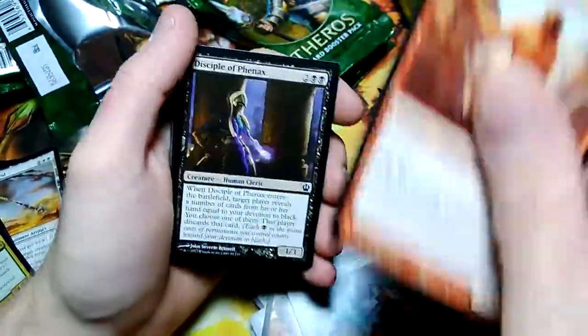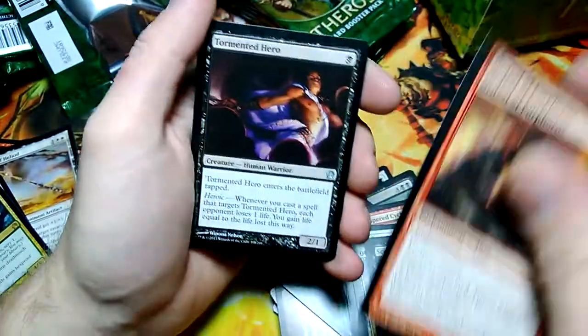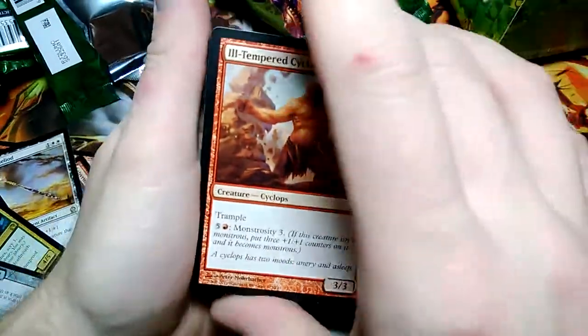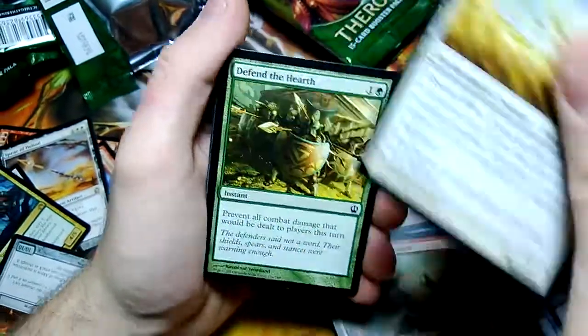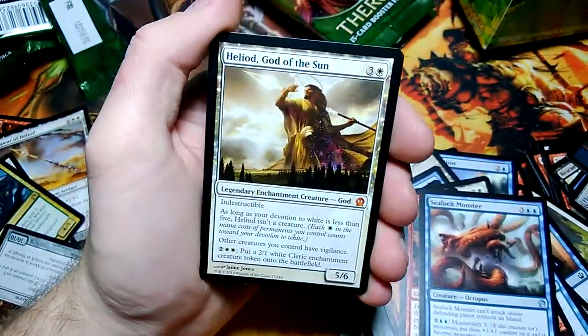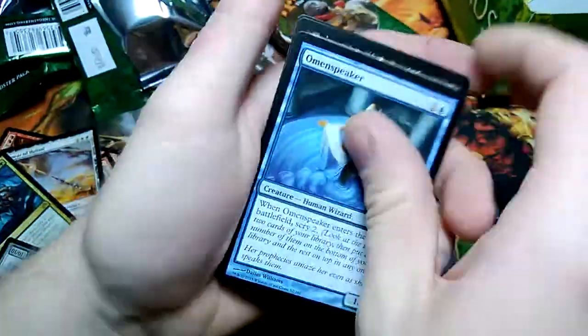Sip of Hemlock. Ordeal of Purphoros, Tormented Hero, Dark Betrayal, and Colossus of Akros for the rare — 10/10 Golem, there's his token. Purphoros's Emissary, Arena Athlete, Sealock Monster, and Heliod God of the Sun — second god! Pulled his weapon earlier. And a Breaching Hippocamp for the foil. Pulled the White God and the White God's weapon — pretty nice.